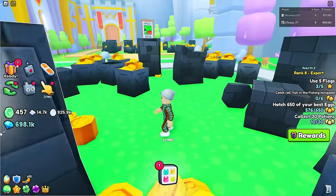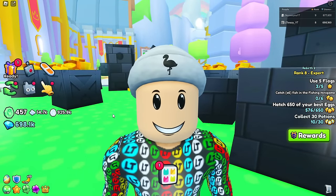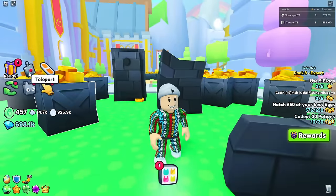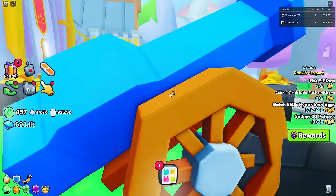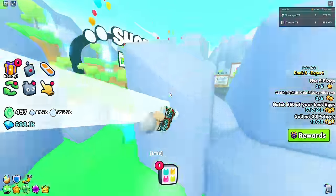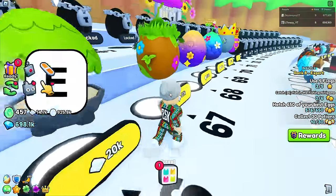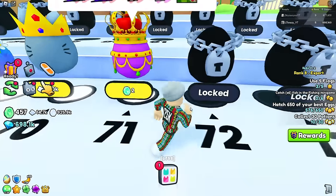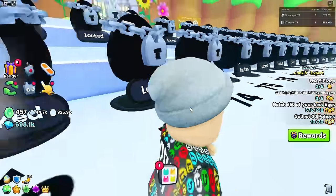For example, I have 457 coins right now — not as much as I'd like, but it'll do for now. Head back to the spawn area and we're going to start hatching this egg as much as we can. We don't have too many coins but we'll hatch a bunch, and once I get a bunch of these pets I'll show you guys what to do next.